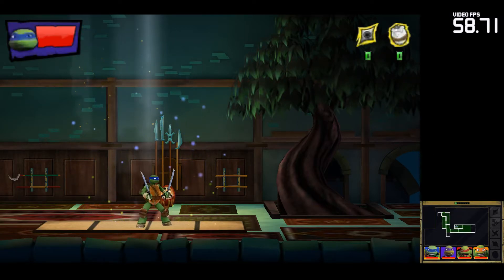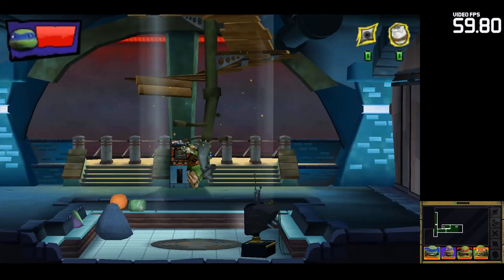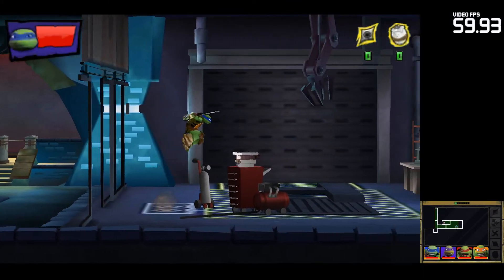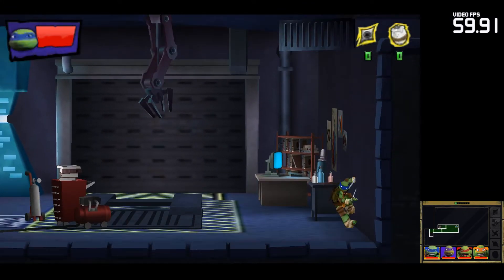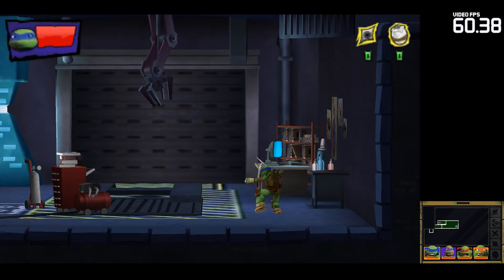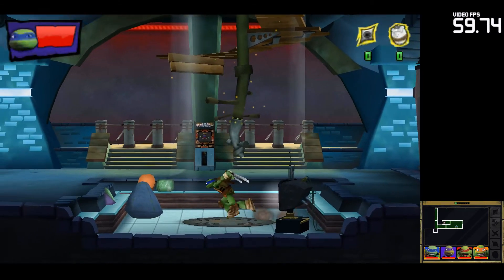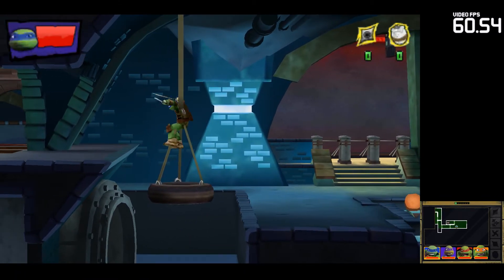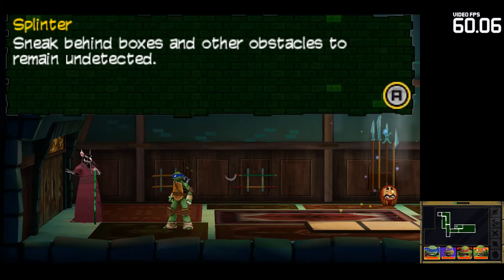Leo is good to go! Sneak behind boxes and other obstacles to remain undetected.